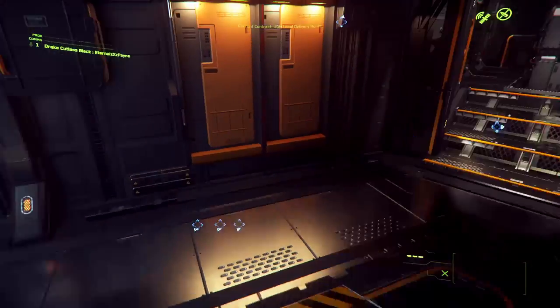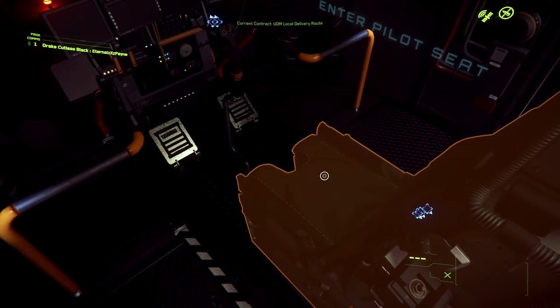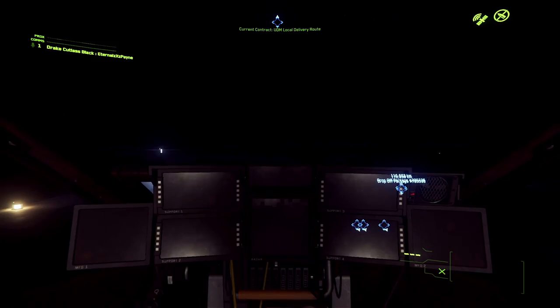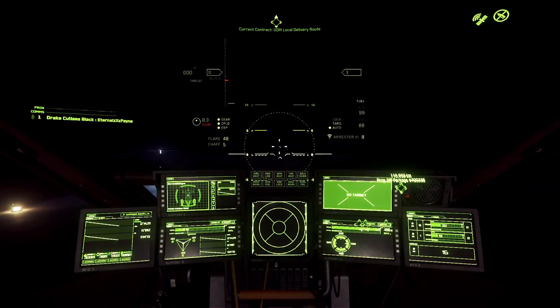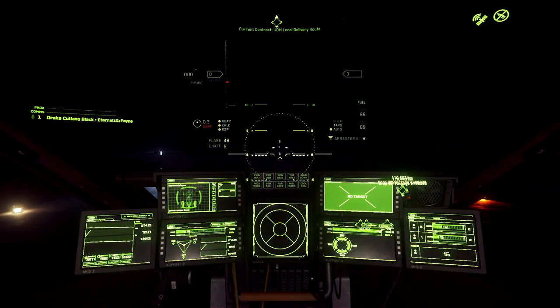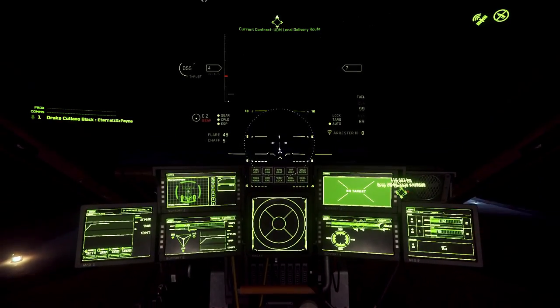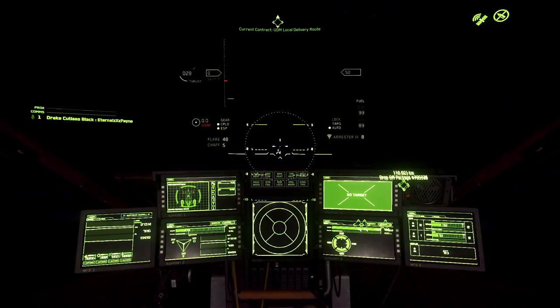If you don't log out from a bed, sometimes it'll spawn you in a completely different area than where you logged out. That doesn't happen every time, but I'd like you to be aware of it. Once you get back in, hit I to turn your engines back on, throttle up a little bit, and hit space bar to take off. Make sure you hit N to pull your landing gear back up.